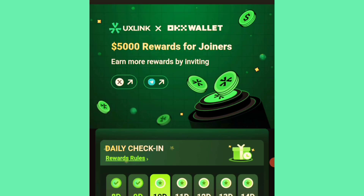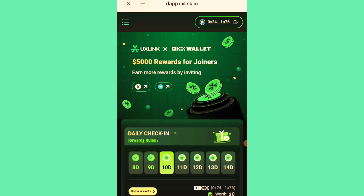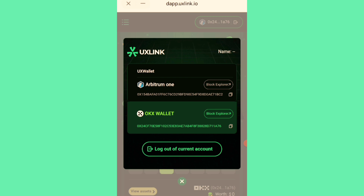You also need to claim this airdrop using ARB Ethereum. Open the link and connect your OKX wallet. By default, everyone who registers via OKX also gets a wallet address generated on the UXLink.io site itself — you'll see it displayed at the top.